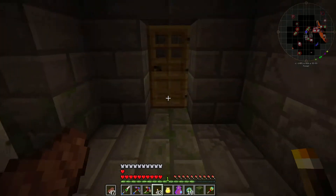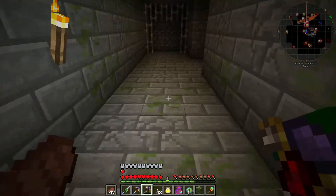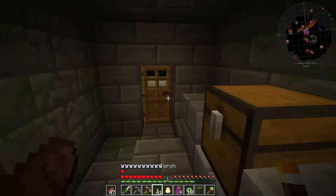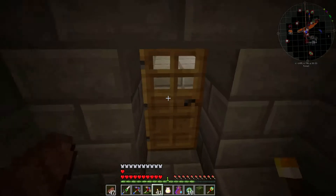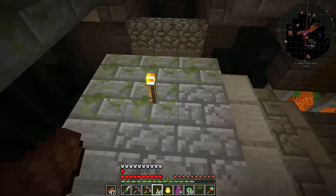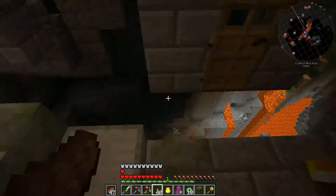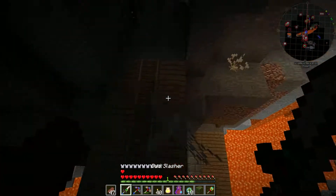I have no idea where I'm going — none whatsoever. I think we just made a loop. We are going up and not down — I wonder if that is a bad sign. Oh, got another reusable ender pearl — ooh, now this is kinda nice. Hello Mr. Enderman, I see you down there. He's still there — alright, we're gonna go in.